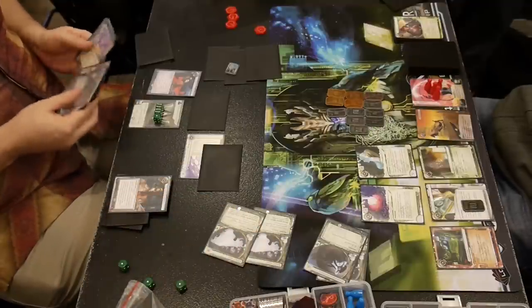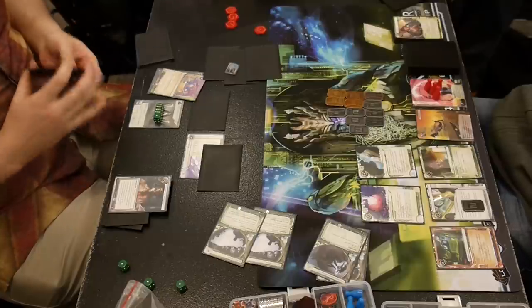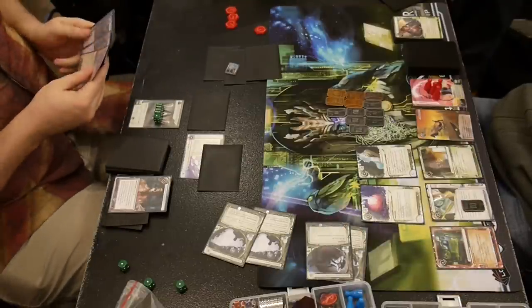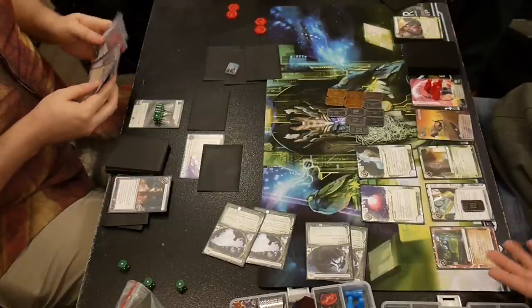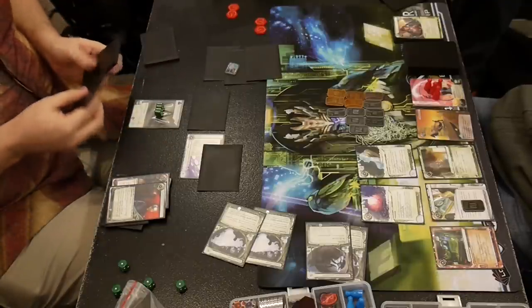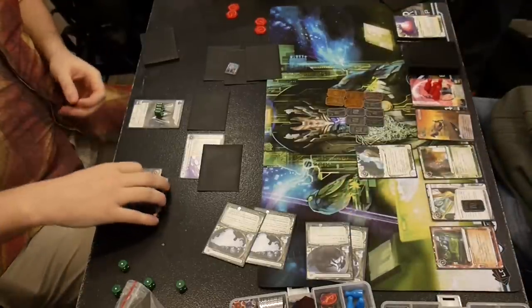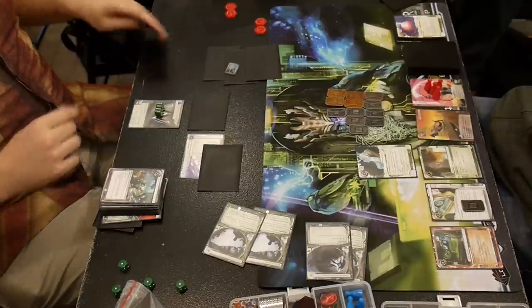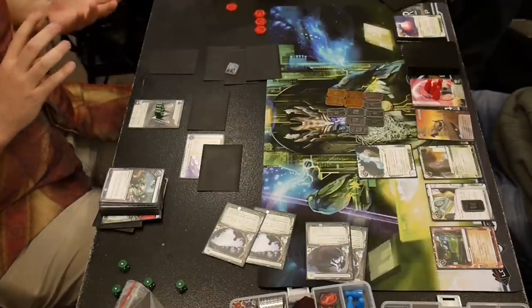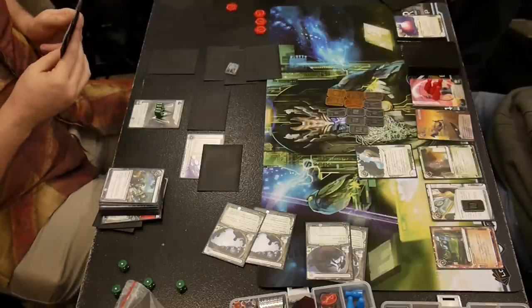Here starts the combo. He messes it up a little bit, but not really. His first actions — which are not clicks at all — are to use two Atlas counters. With the two Atlas counters he gets Jackson Howard and Accelerated Diagnostics: two combo pieces he was missing in his hand. Click number one: Play Power Shutdown — his entire deck goes in the garbage. I lose my SMC. Click number two: Install Jackson Howard for no clicks whatsoever. He's going to rez and use Jackson Howard to put three cards back into his deck.